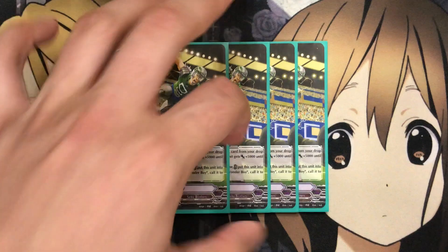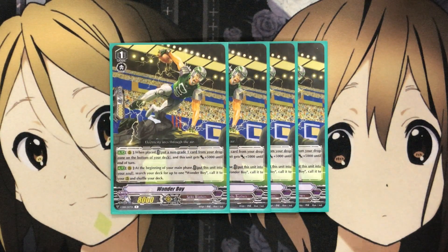Moving on to the Grade 1s: I run 4 Wonder Boy. It has the put-into-soul effect to call out another Wonder Boy, and also when placed, put a non-Grade 1 card from your drop zone on the bottom of your deck and this unit gets plus 5,000 until end of turn. When placed, you can recycle cards like Brocky or Juggernaut Maximum if they're in the drop zone. Having them recycled with Wonder Boy puts them on the bottom of the deck so there's no chance of drive-checking them, gives plus 5,000 power, and the soul buildup adds more to Unite Attacker as well.